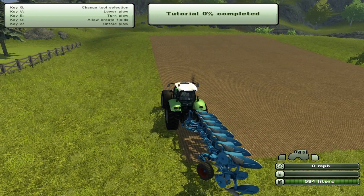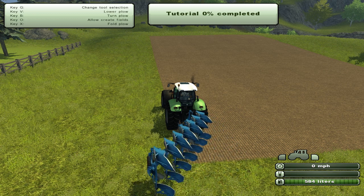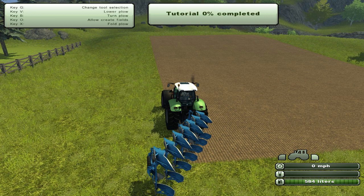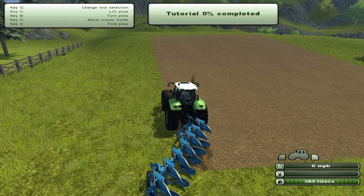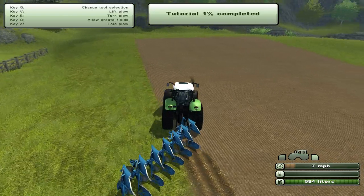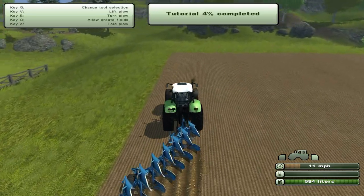So we don't want to turn the plow, we want to unfold the plow. So X. I thought it would go in a different direction, but okay. And now we have to lower the plow — use V. There we go. Let's actually go into cruise control. I don't think you really need to do the whole field, so we can just drive around like lunatics. Hopefully. But I think it's best not to.